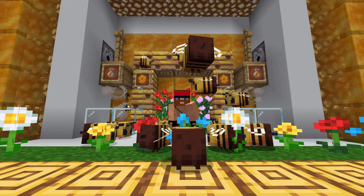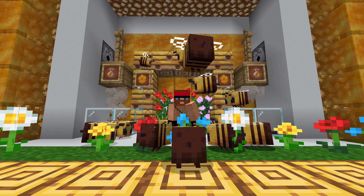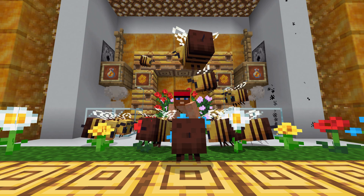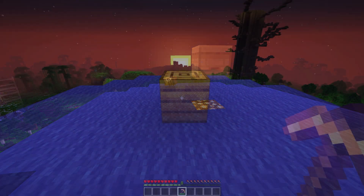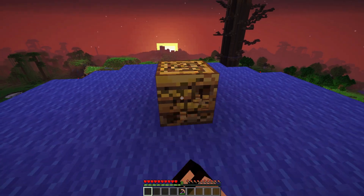A brand new mob was added to the game and that is the bee. They live near nests and hives. If a bee does not have a nest, it'll go on search for one until it finds it. A maximum of 3 bees can hide in a single hive. They are docile unless being attacked. Alternatively, using silk touch and breaking a nest makes the bees not attack you.